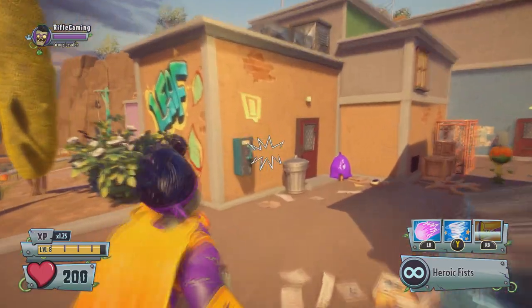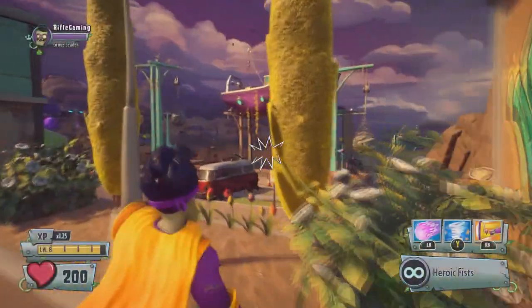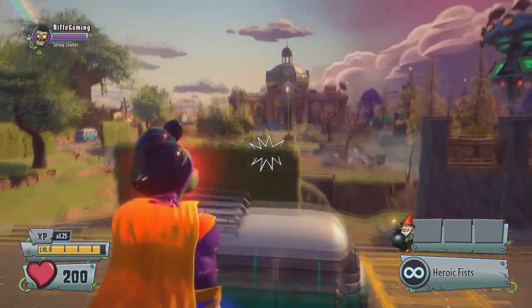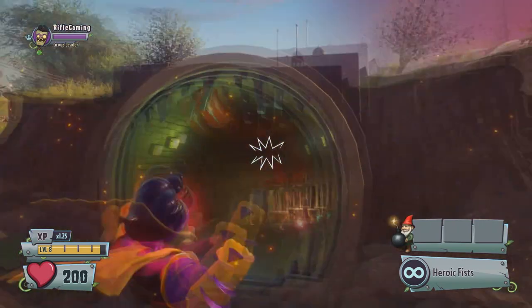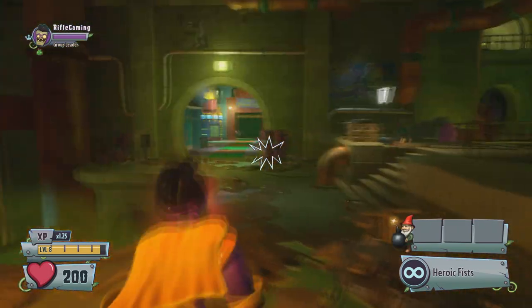You only have to collect 10 gnomes in order to get a phone call randomly out in the open at this area. They will give you a key to enter Gnome Man's Land, which will give you an achievement or trophy depending on what you're playing on — something special when you enter this area, and this will be the first secret place.